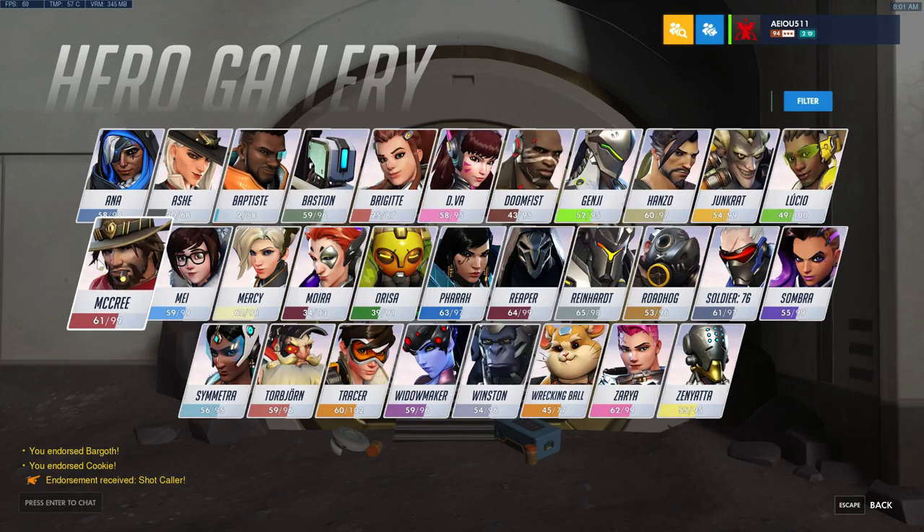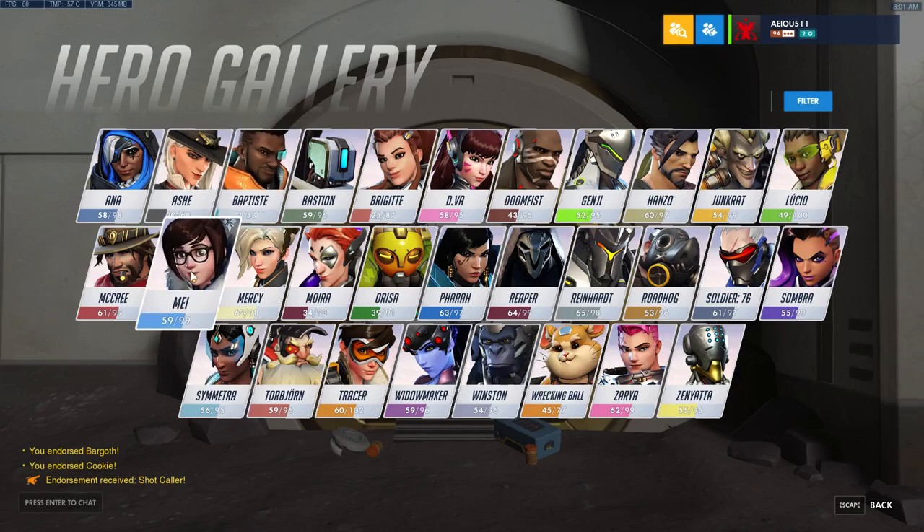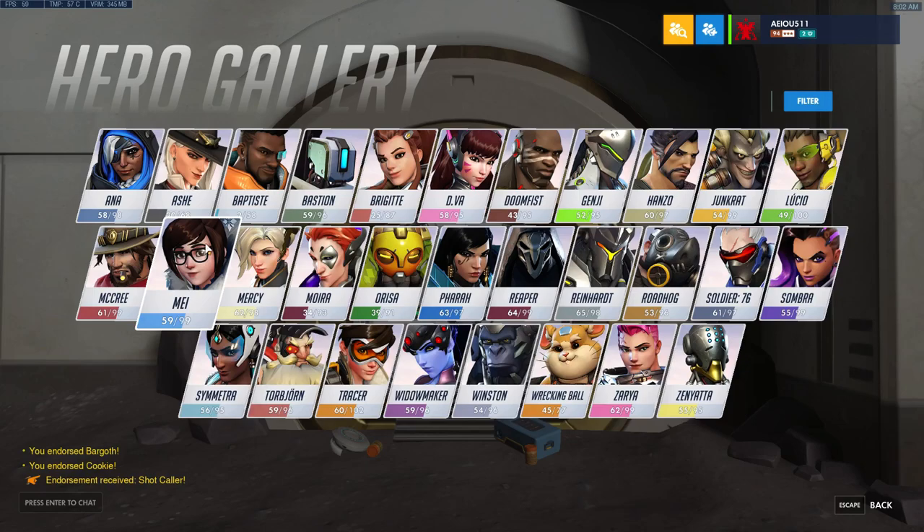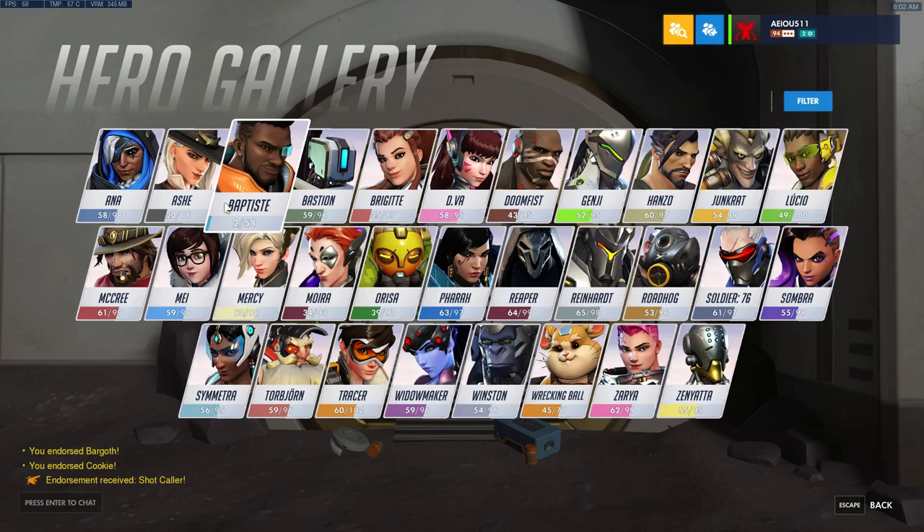McCree is going to be fantastic with Baptiste's ult, because Baptiste's ult is very small and McCree's ult is a projectile — that's going to be great. Mei and Baptiste is surprisingly good — I actually kind of like this combo, mainly because Mei is a little more prominent right now and Baptiste does quite well with her. The only downside is Mei walls can kind of bone you. Mercy and Baptiste is really good — mainly because Mercy is going to be able to help heal you and maybe give you a res when you make a mistake or when the enemy targets you.